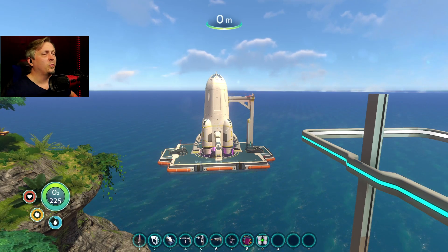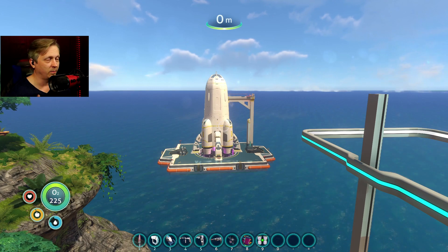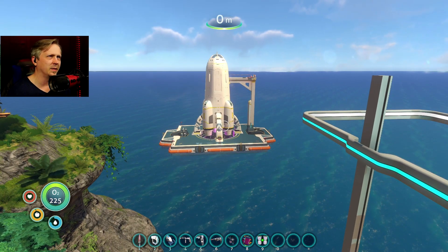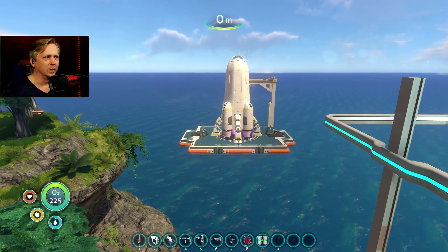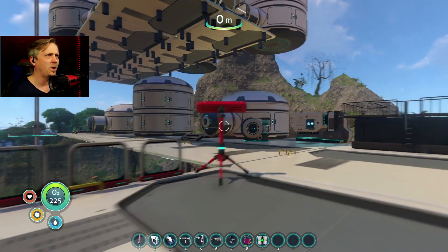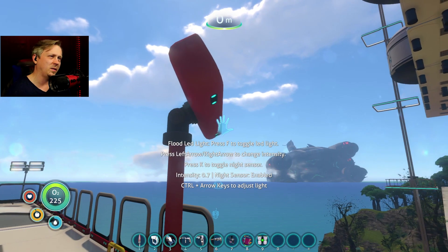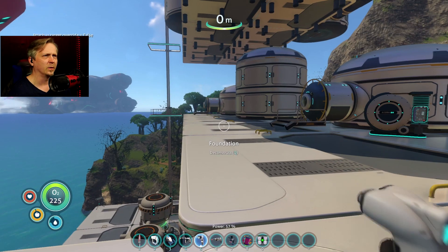Welcome back everyone for more Subnautica with the FCS mods. As you can see it's daytime, all my fancy new lights have automatically turned off — well, except for the older lights I did not bother replacing last time. All the new LED flood lights have turned off automatically as they're supposed to, because the night sensor is enabled and it's not nighttime anymore.